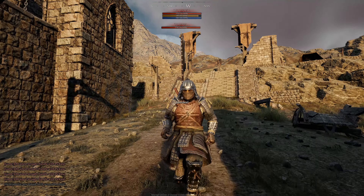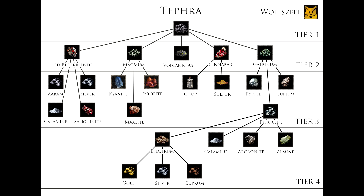First of all, this is the Tephra tree. And here on top of everything is the Tephra, of course. At first, we must collect Tephra. It looks like this — it's a dark black rock and it's mostly deep down in mines or in the Tephra crater.